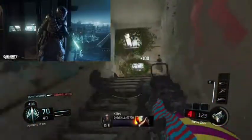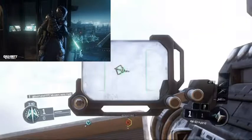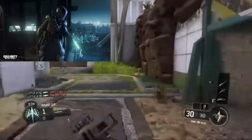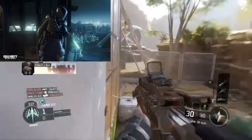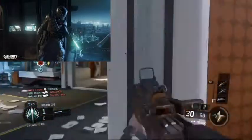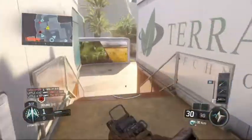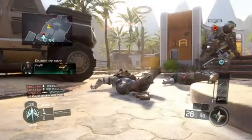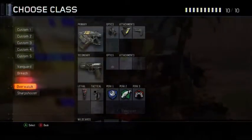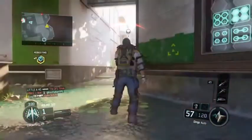Spectre is the new Specialist. I think it's pretty cool. He's got a special ability called Scythe, where he pulls out a mini machine gun turret. He's also got a little ability where he can split himself into multiple projections — so like, people could be trying to kill his double instead of him.